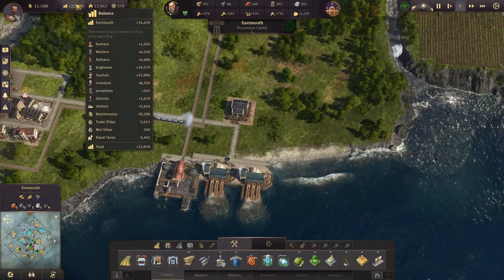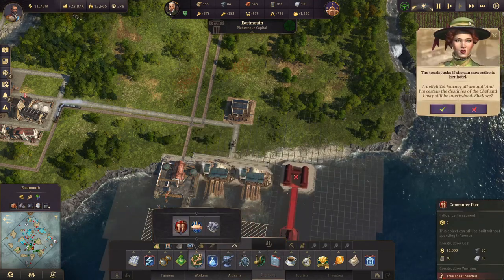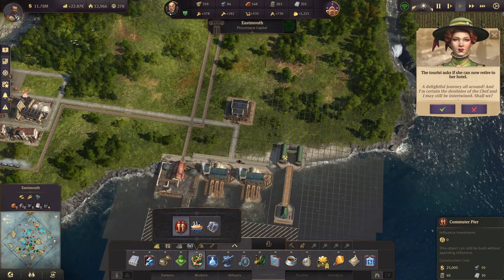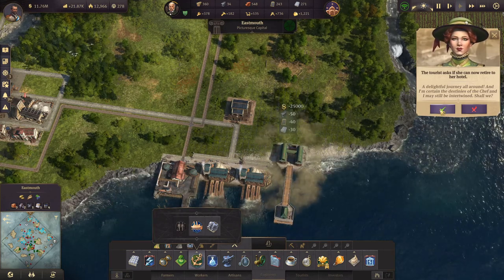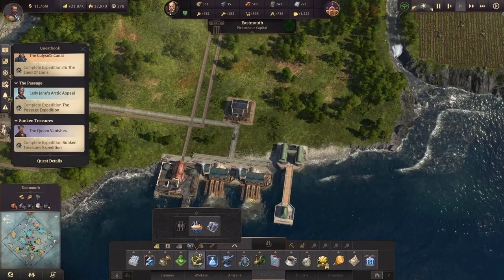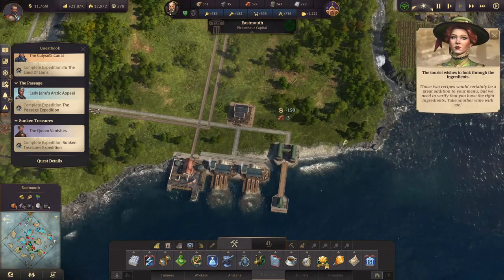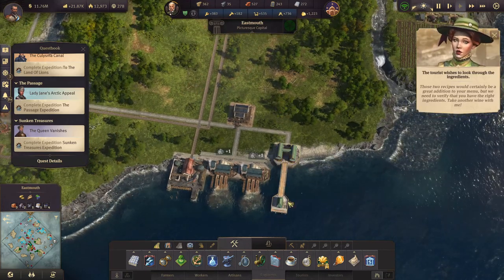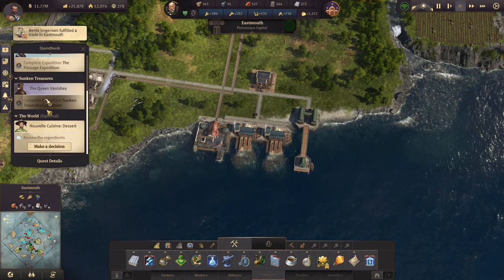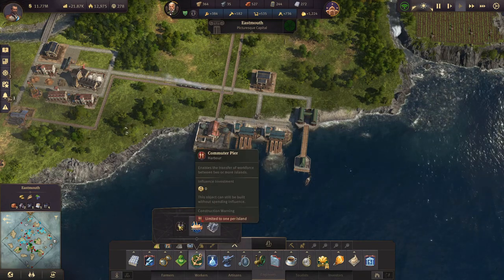I think the money balance is way more than enough for what we actually need. So let's add. Let's first of all focus on finishing this commuter pier.